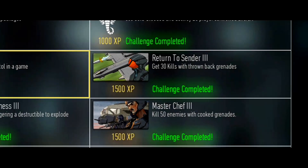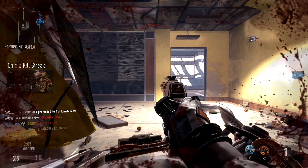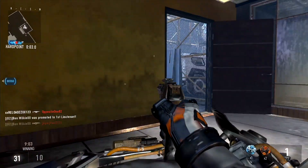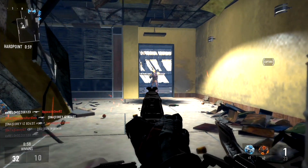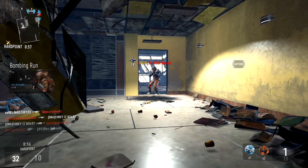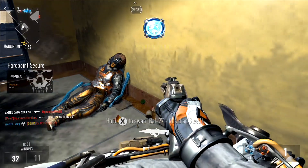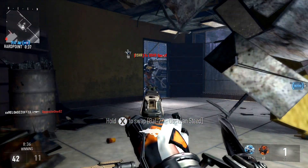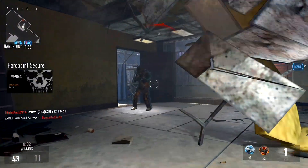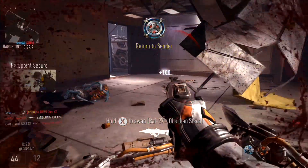The very next challenge is Return to Sender and you have to get 30 kills with a thrown-back grenade. This challenge can only be done with the cooking frag — equip it and during the match you can throw a grenade and pick it back up to throw it at the enemy, and it should count when you receive the 'Return to Sender' medal. A faster way is to have a friend on the opposite team, meet up at a specific location, let the friend throw a grenade at you and send it back at him. If you have the Flak Jacket you can reset the fuse when throwing back the grenade so you won't die instantly.